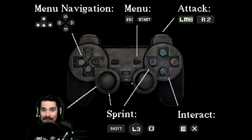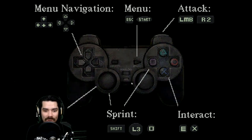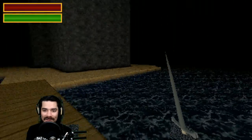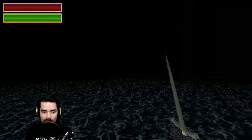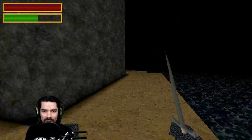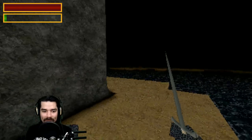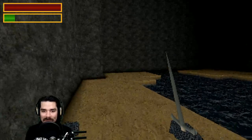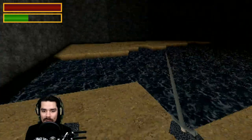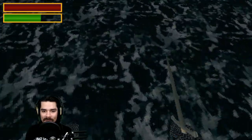Move, sprint, attack, menu, navigation — I'll figure it out. Here we are. I'm using the keyboard and mouse, I hope this works out. We've got some stamina, we've got some HP. Look at my hands — am I wearing chain mail? Is that what that is? We don't seem to have a jump. Let's test it out.